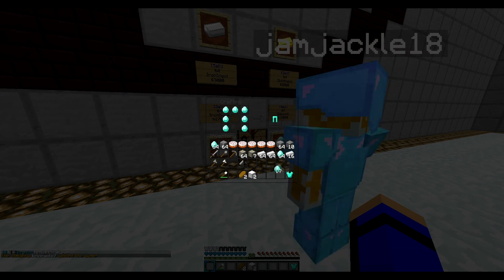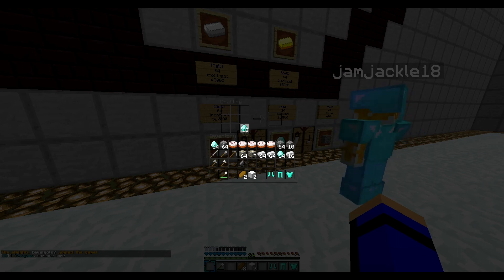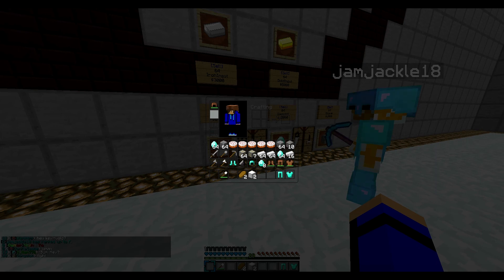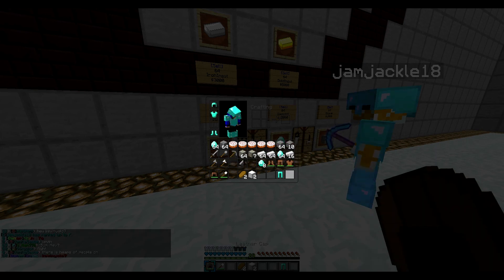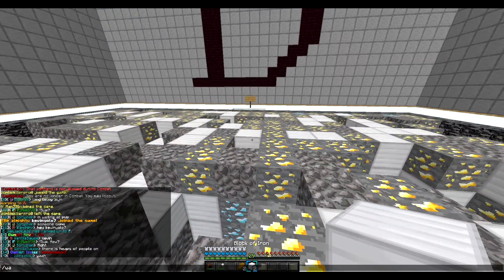Okay, so we'll make some armor. Chestplate, pants, boots, and helmet. Let's take this leather gear off — full diamond armor on now. We need to find some wood — maybe slash warp wood.